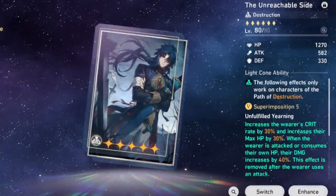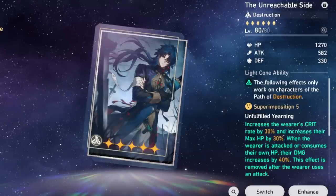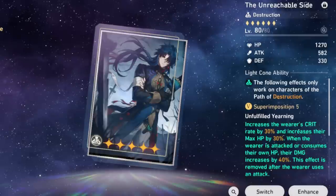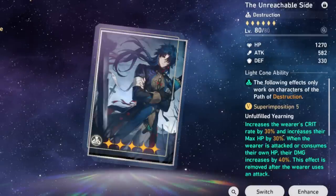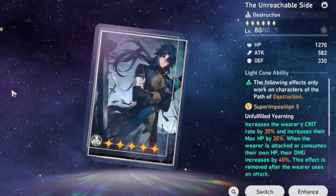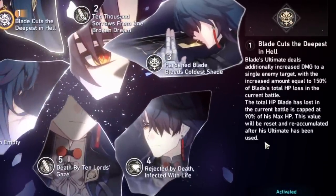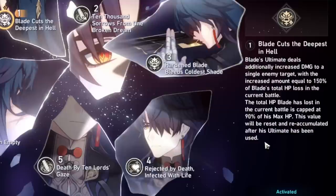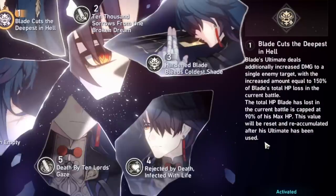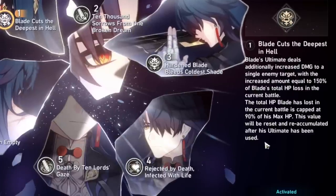Looking at Blade's maxed superimposition 5 light cone, it just offers way too much: a 30% crit rate increase, a 30% max HP increase, and on top of that another 40% damage buff. How much more can you cram into one cone? Even at E0, Blade is going to put in so much work. If you got Locha, this is the perfect combination. Later on you can add units like Bronia, a standard non-limited unit, to make Blade even stronger. I'll make a team guide video on that later.